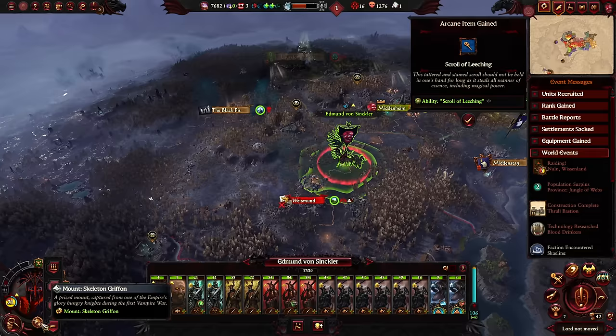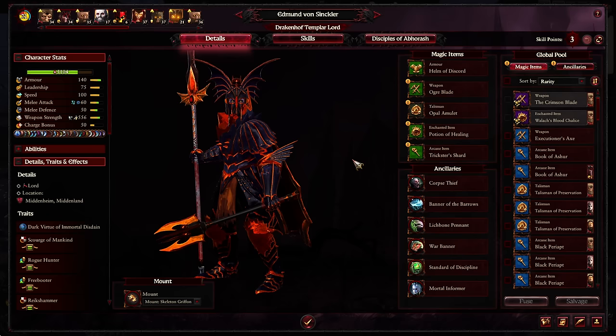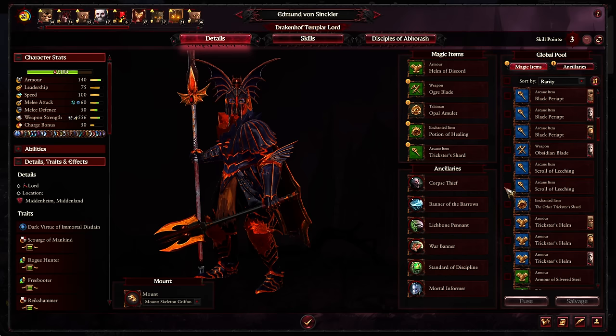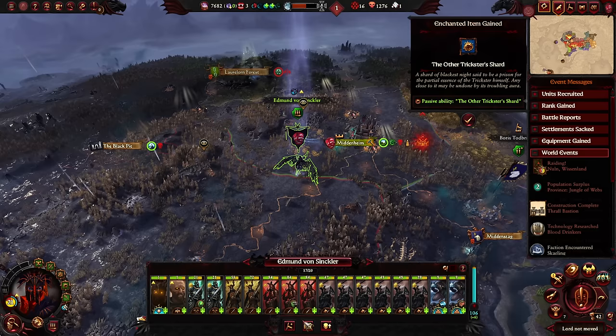Zacharias can return to our own territory — hopefully we don't get mobbed while this badly damaged. We're buying more Scrolls of Leeching because the items are just too situational, whereas things like Trickster Shards are always active and can be fused into other Trickster Shards. Good job for Edmund too — he's on his griffin now and I'd like to try that out, but Karl was too low so there couldn't be a duel between him and Deathclaw.